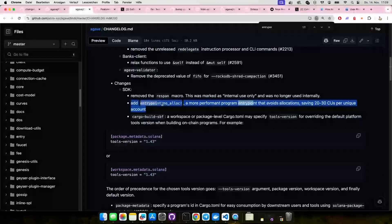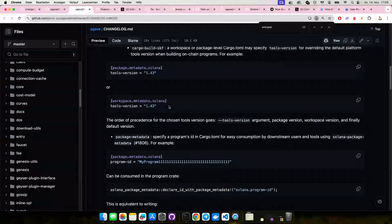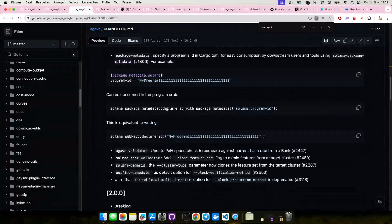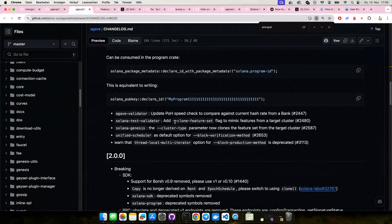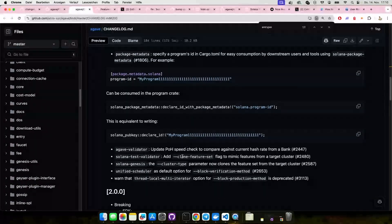There's lots of other cool stuff in the 2.1 changelog. Especially there's a new entry point, no-alloc, which is kind of similar to the Pinocchio entry point. Basically what it does is save you 20 to 30 CU per unique account in your entry point — an improvement you can get for basically nothing, which is really cool. And then there's a tools version that you can now define explicitly in your Cargo TOML using the package metadata, declaring what platform tools version you want to compile your programs with. You can do it on your entire repo or per individual program in a cargo workspace, or still pass it via the CLI arg when you run cargo build SBF.